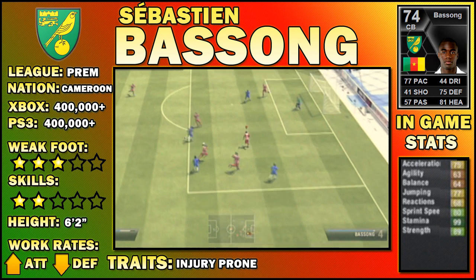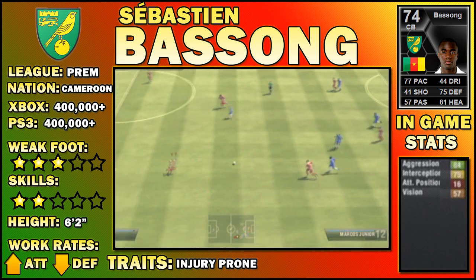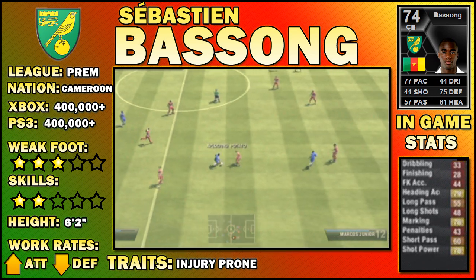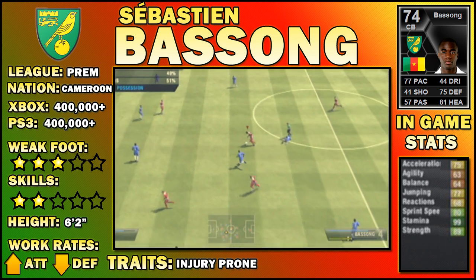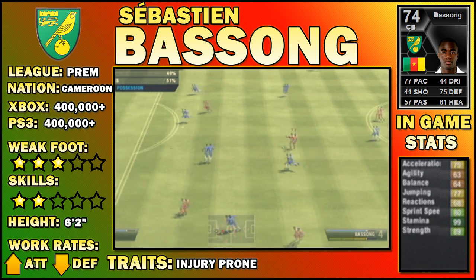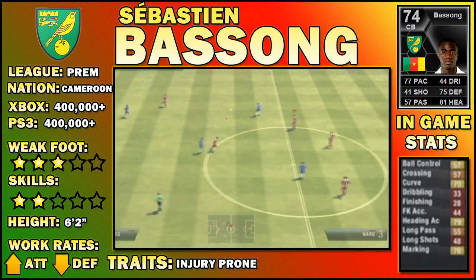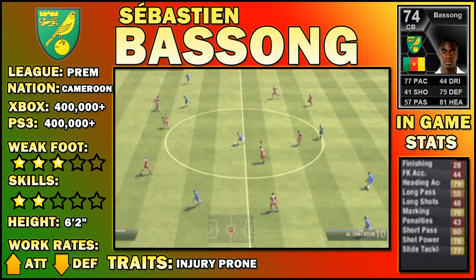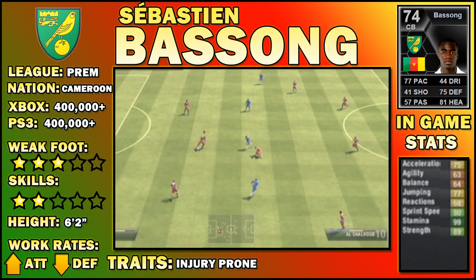Although he does actually have a 78 shot power, so I'm sure if you fancy the long shot once in a while, every now and then one will go in. When using Bassong, if you have a decent corner taker on your team and you have the ability to swing in a decent enough cross, there's a very good chance that Bassong will get his head to it. Not only just meet the ball, but I've found that he has pretty decent accuracy when heading — I seem to win a lot of headers with players but they'll just blaze it over the crossbar or wide of the post. However, Bassong seems to get a lot of them on target.